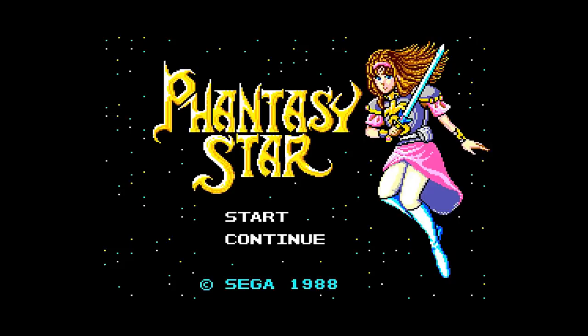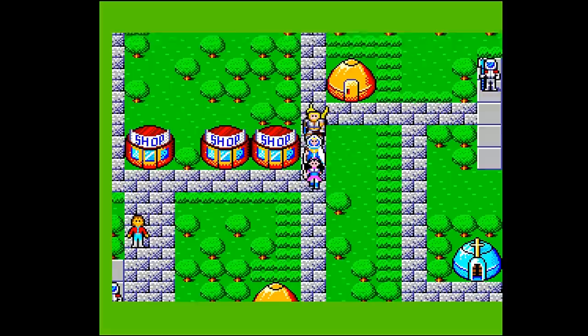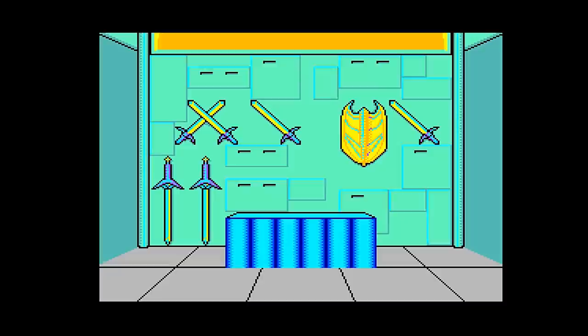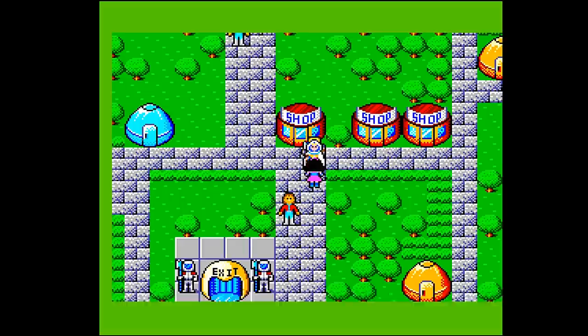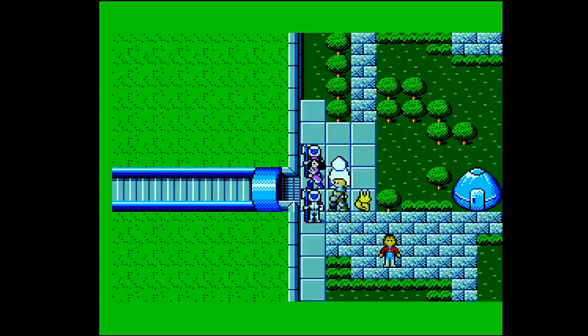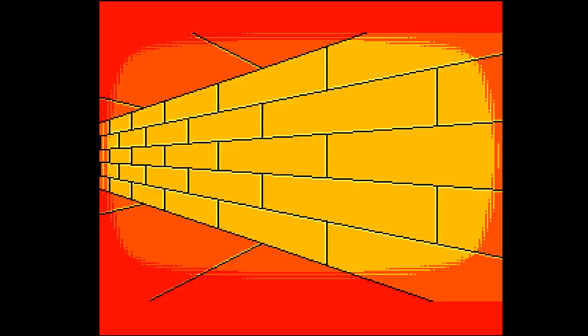Phantasy Star is hands down one of the best 8-bit role-playing games ever made — probably one of the best games in the Master System library. You have a party system, there are shops, towns, different planets to visit, tons of enemies, weapons, and items, and a huge world to explore. It's been re-released on the Nintendo Switch in the Sega Ages style and is also part of several compilations, including the Sonic Ultimate Genesis Collection.